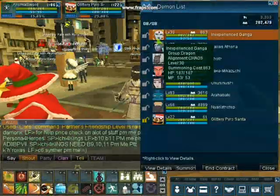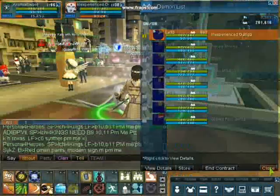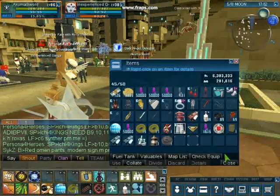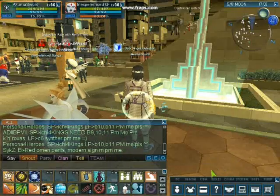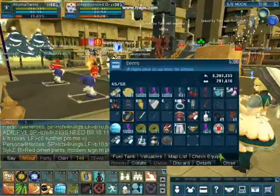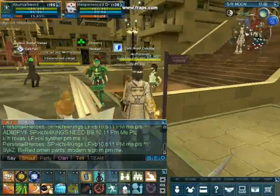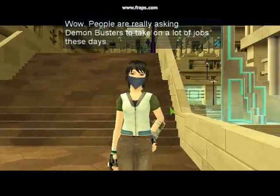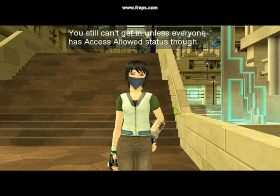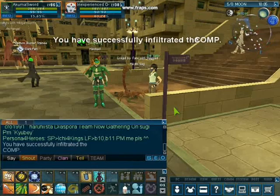I also have an item called a Hacked Chip Alpha. I'm going to summon an inexperienced Ganga, which I got from another hack run. The Hacked Chip Alpha is for a very special hack run — you have to access it through the Demon Buster Saito, and she will actually open a very different area from normal hack runs.